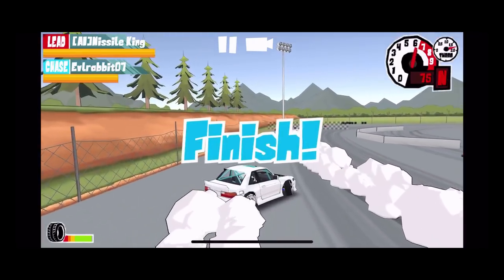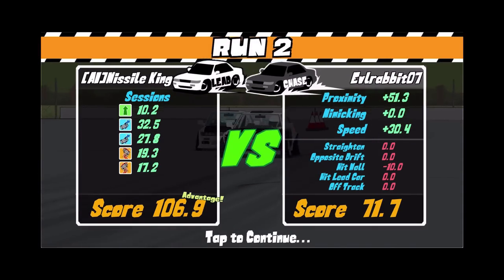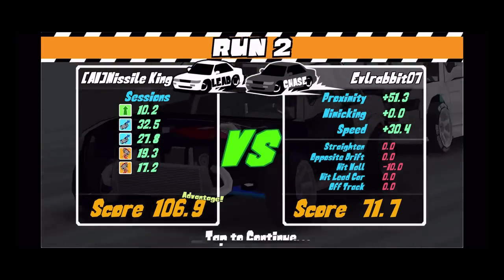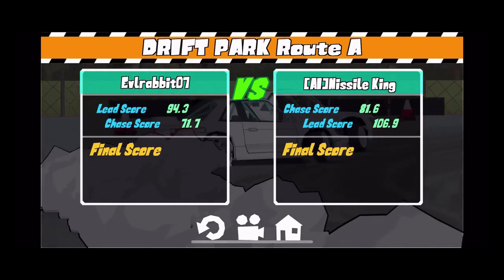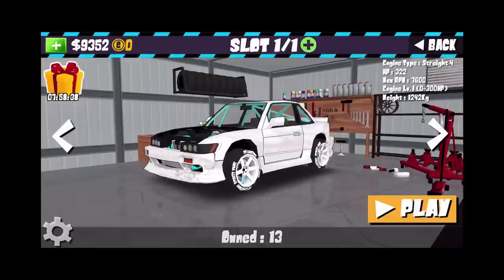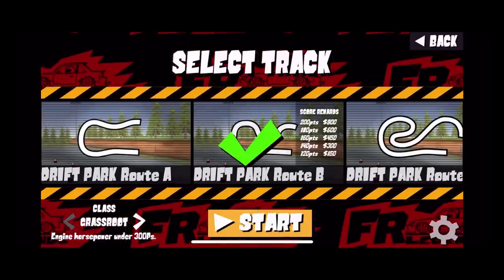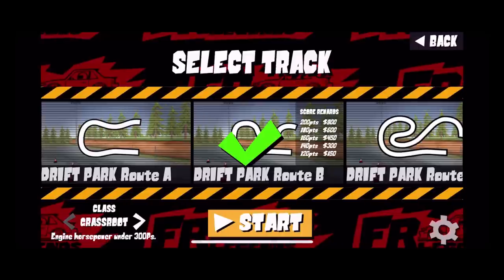We got a little bit of a lead on that first one — score 94 to 81. Going to try and get a good tandem here. We have a little bit more power than these guys so we initiate right behind him, tap the brake, trying to stay on his door. We lost him a little bit in the latter portion and then smacked the wall.